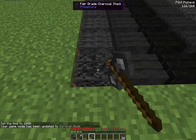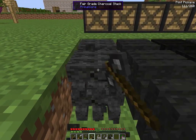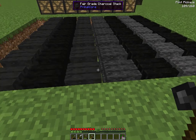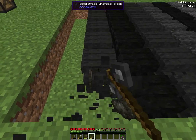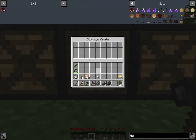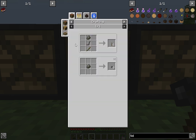This was the oak - the fair grade. When you dig it up you need a pick. You'll get fair grade, a few good grade, and some regular charcoal - that was from the oak. Okay we did the fair grade, so we'll do good grade, high grade, and poor grade to see what the difference is. This is the good grade charcoal stack, and we get some fair grade, a lot of good, and a couple pieces of high grade.